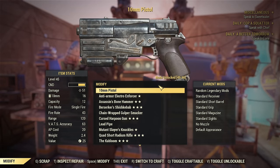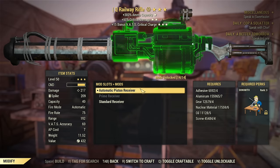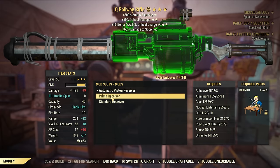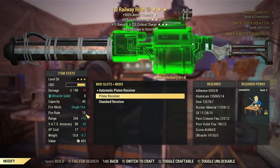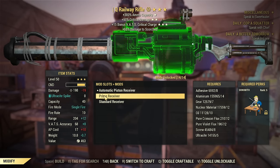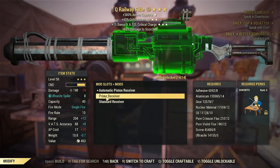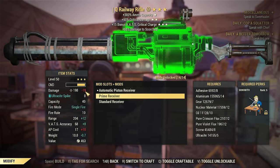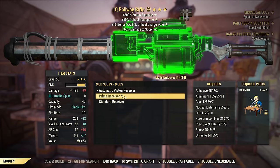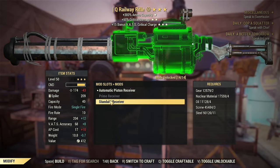Unfortunately, Prime is not available as automatic. If you take a look at the Piston receiver, there is a Prime receiver, but only semi-auto, so the fire rate will drop to 10. You can see the difference — it's from 75 to 10. That's why automatic is the king of DPS. The fire rate is 7 times lower with Prime, and Prime receiver damage per spike is only slightly higher.